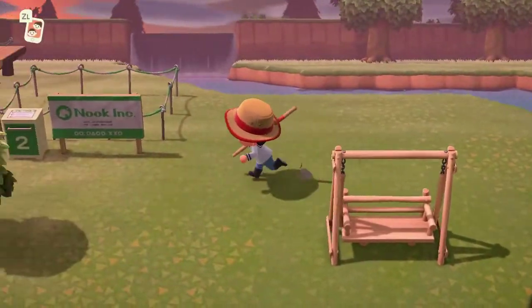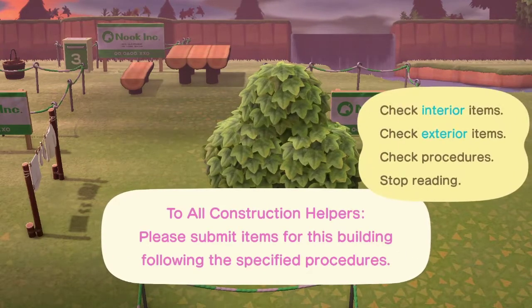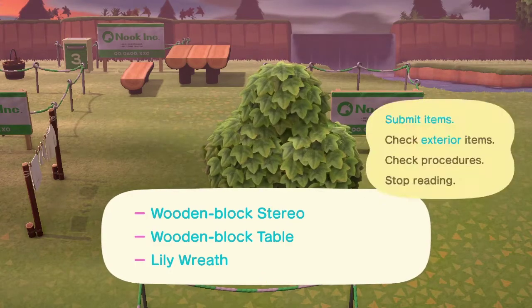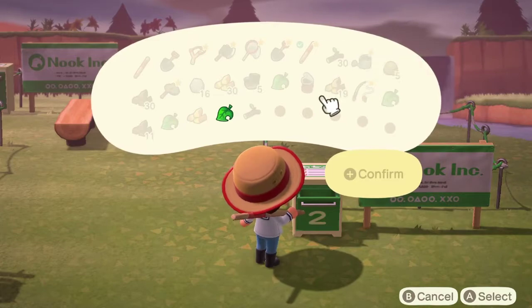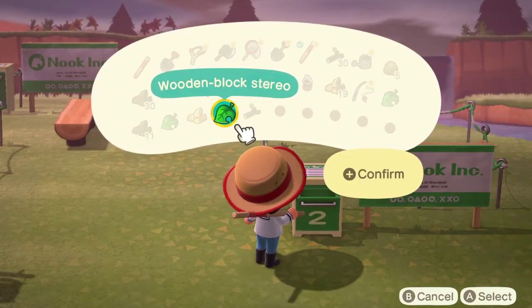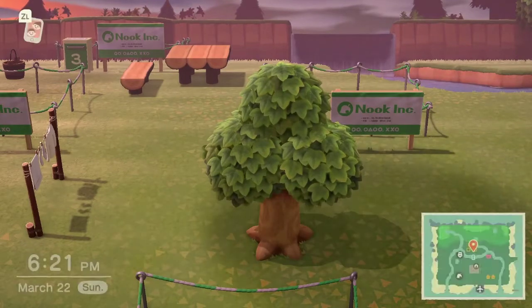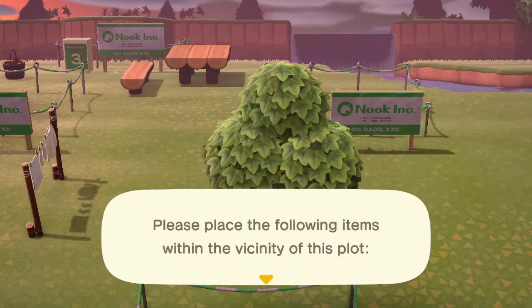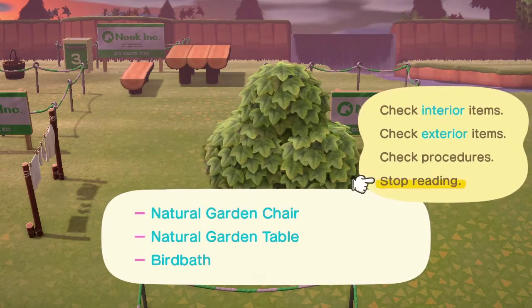I should have checked what flowers we needed for the wreath. Interior — wooden block table. Submit items — so now we just need a wooden block table and the wreath. Exterior double-checking: natural garden chair, table, and bird bath — I think I have those.